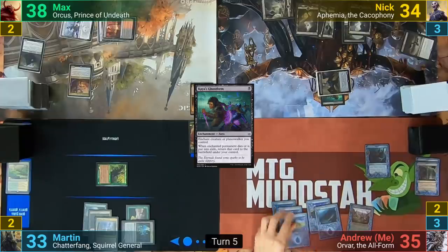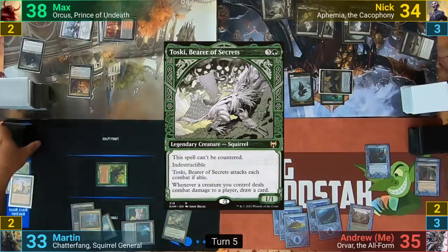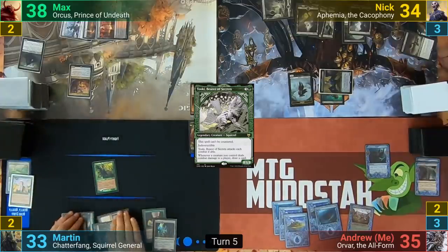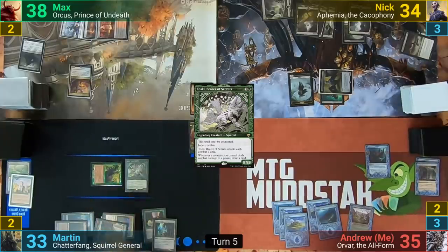My turn has me drawing and playing an Island. I pass to Martin, who casts Worldly Tutor at the end of turn, going to find Toski and putting the Squirrel on top. Martin untaps and draws Toski, casts it in his main phase, and moves to combat. He swings at Max with Chatterfang, who takes the hit, and upon connecting Martin draws a card thanks to Toski.